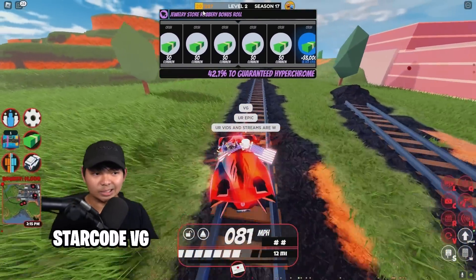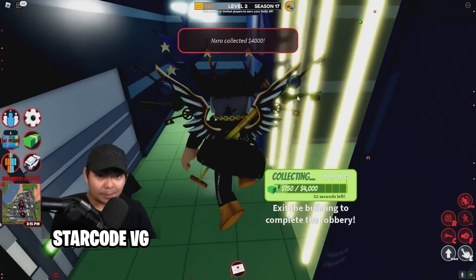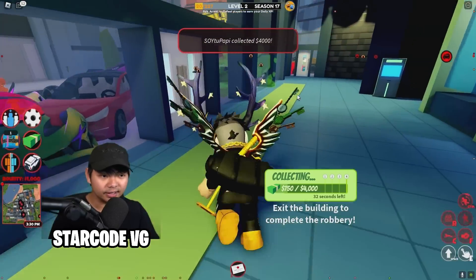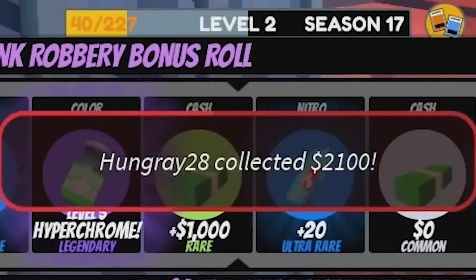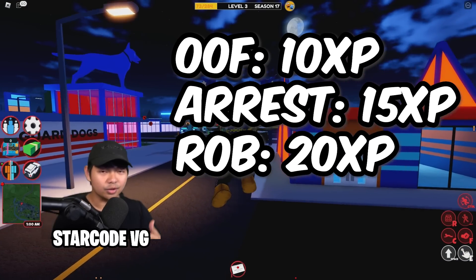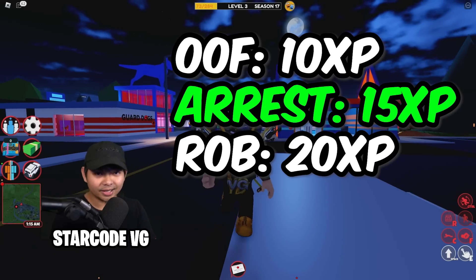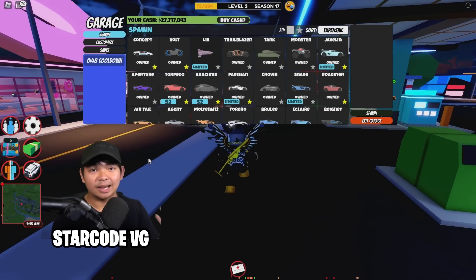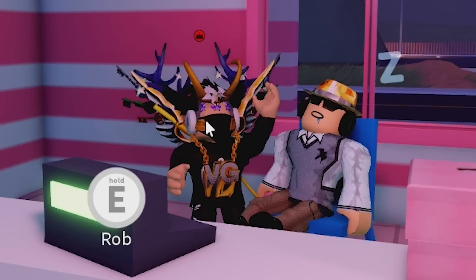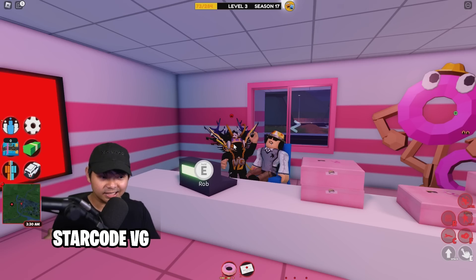You get another 20 XP if you rob something again, like the bank, the museum, or trains. Every kill gives you 10 XP, every arrest gives you around 15 XP, and every time you rob a larger store such as the bank or the J store, you'll earn XP as well.